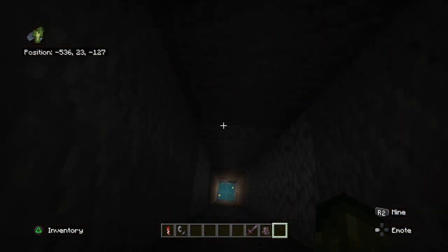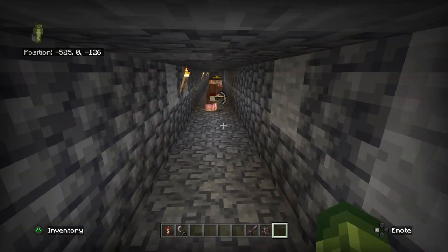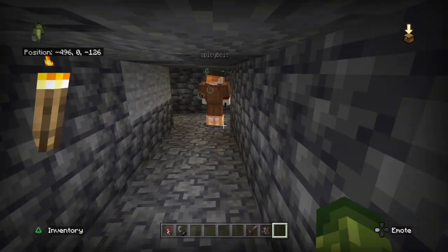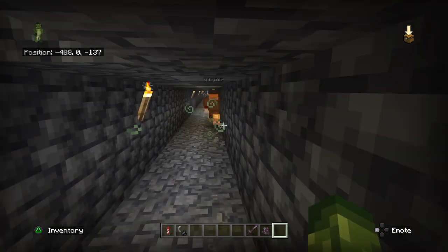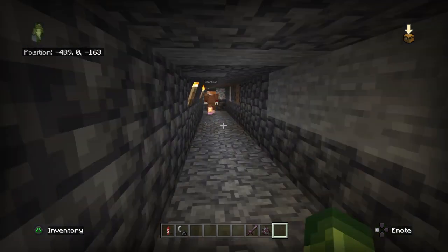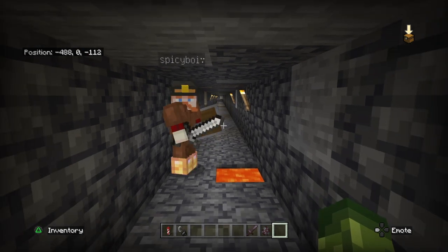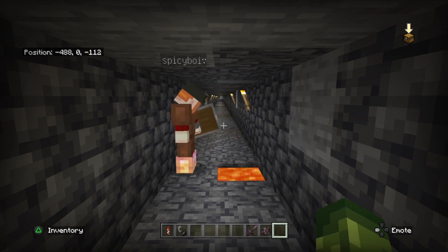Spicy Boy begins his quest to find the beacon. He does not know where it is — Megalo never told the directions. He is now another victim of the maze. He decides to go left, a smart decision, and sees that Megalo mined out some ores already, but he doesn't know where he needs to be. He's running out of food too. After 15 minutes of searching, Spicy Boy couldn't find the beacon, the cavern, or the mineshaft.